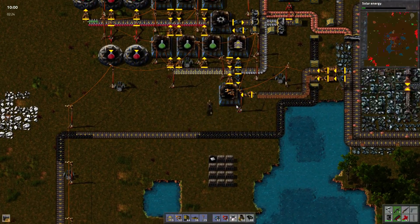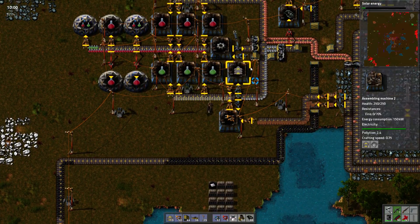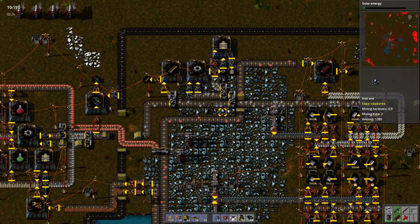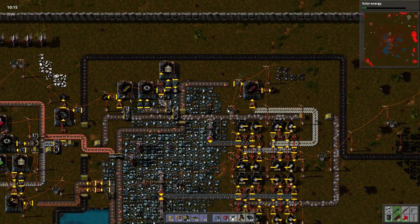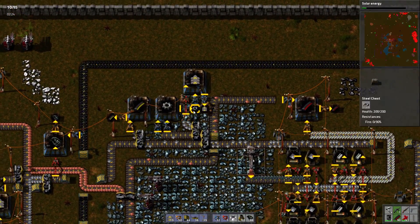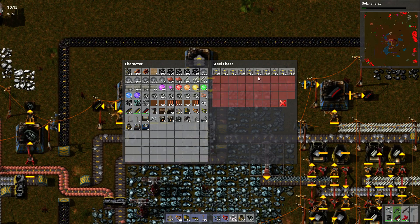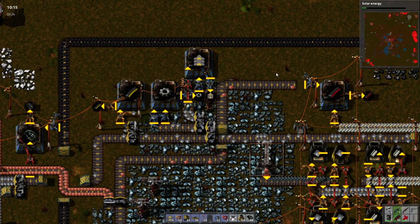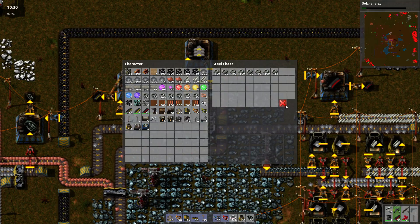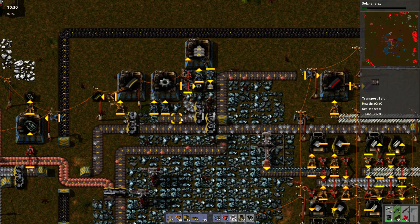We're not making enough green circuits because we don't have any iron gear wheels because we don't have enough iron. Well coincidentally, you guys should be shutting down soon. I'll tell you what, just make the top row worth of those things and you'll shut down.